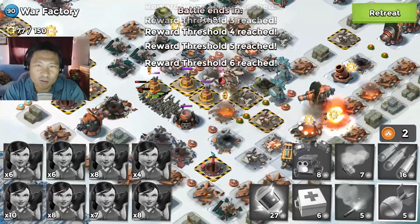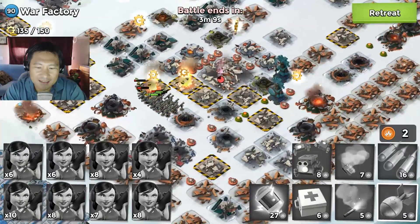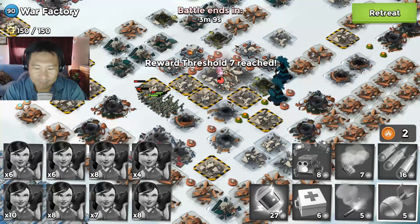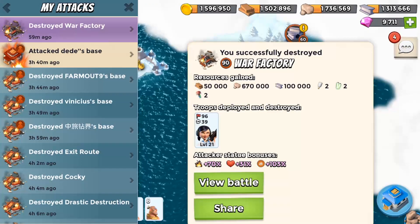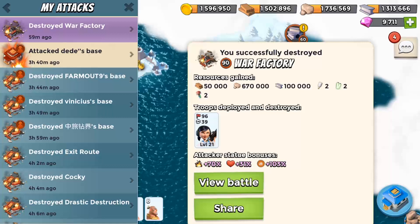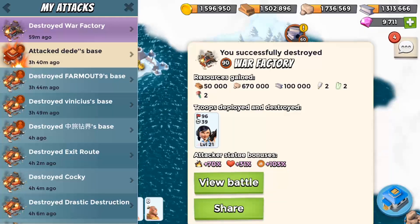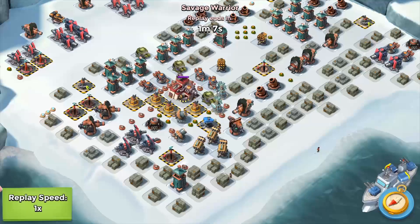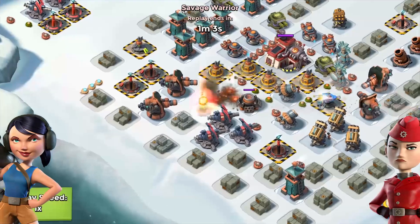Let's go over to a replay and evaluate that one more time. I only lost 39 guys and expected more losses, but I had just upgraded my zookas to level 21 and was unboosted. I didn't expect to be able to take it down so easily. Let's take a look at the replay and figure out how we did this, because there's a tricky move at the end I want to share.